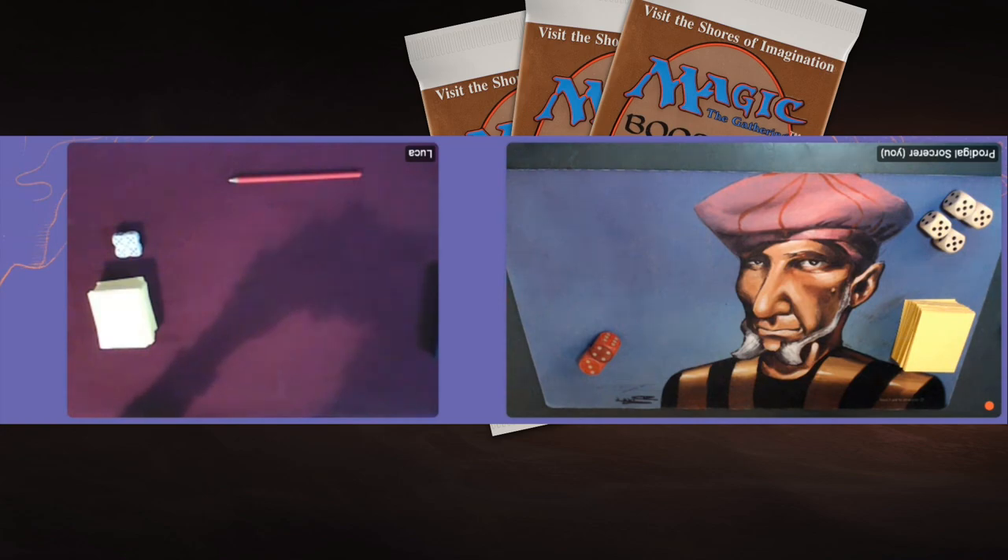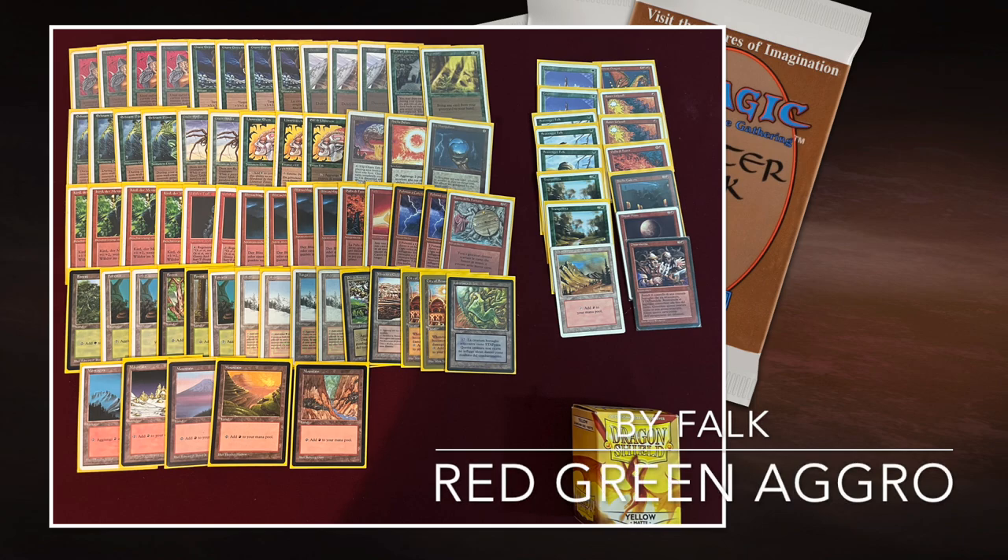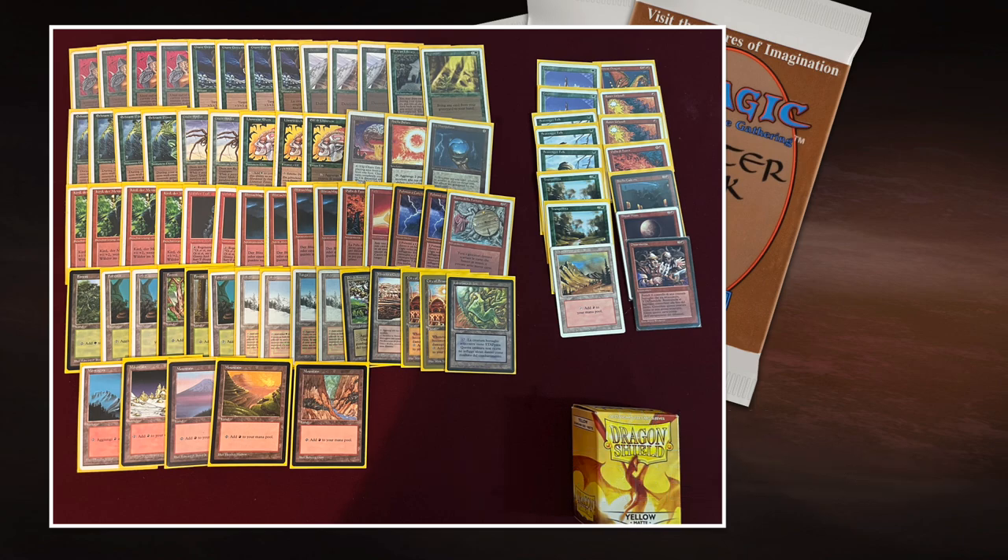Now that you're fully informed, I'm going to start with the deck of Falk. Let's have a look at his red-green brew. This is really your red-green aggro deck. Red-green is so strong because green gives you access to ramp, to cheap creatures, and of course to Berserk and Giant Growth.